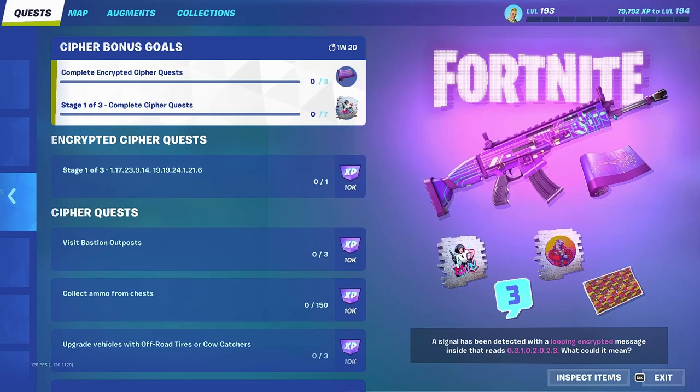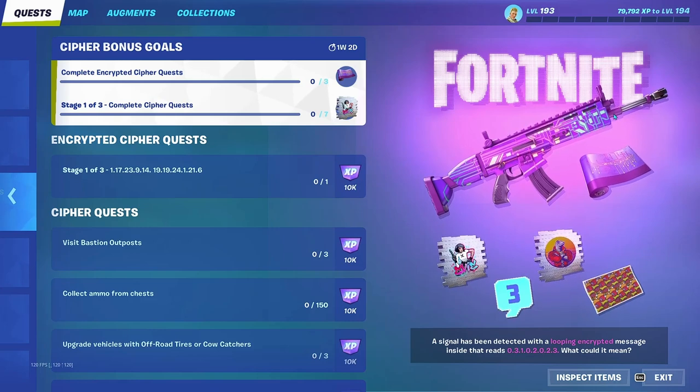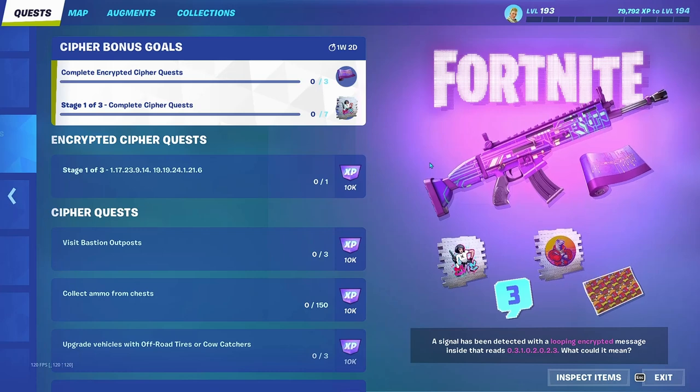Hello guys, welcome back to another video. Today's update has brought a lot of free stuff that you can get by completing quests. We got two weapons unvaulted as well, and there's about a week and two days to do this. We're gonna be talking about the Cypher Quest — not Cypher PK, the Cypher Quest.